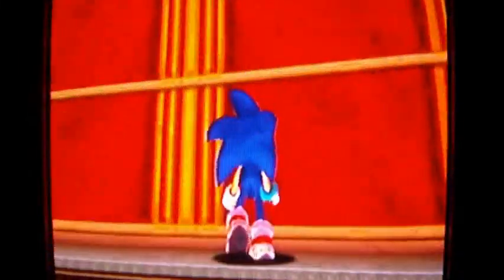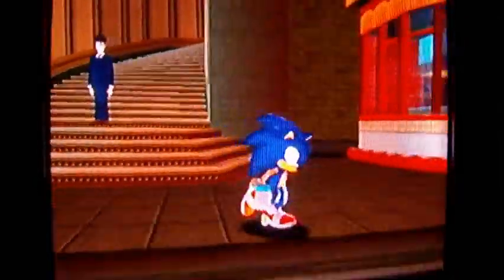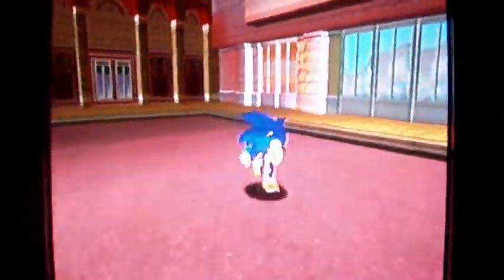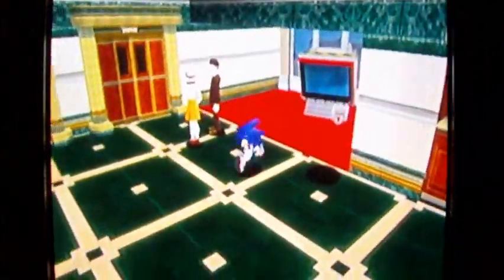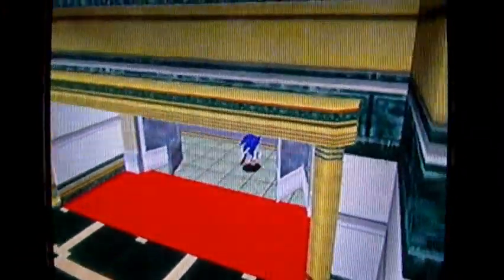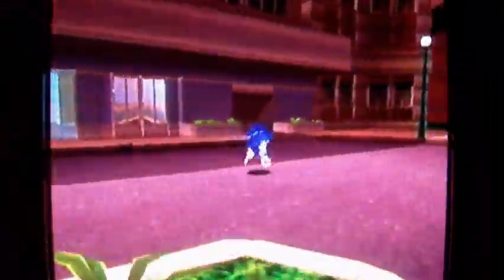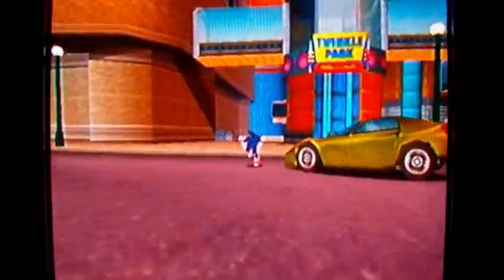I should now be able to go to Twinkle Park. Why can't I go up that door? I should be able to go up that door. The other way to the casino is through the train station — that's where it was, not down there. Anyway, now go to Twinkle Park. This is where I thought I was going. Now a little cutscene will happen.